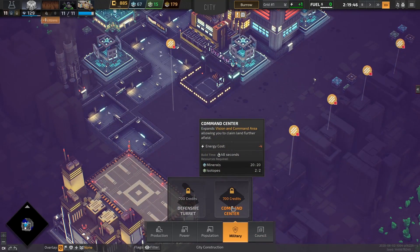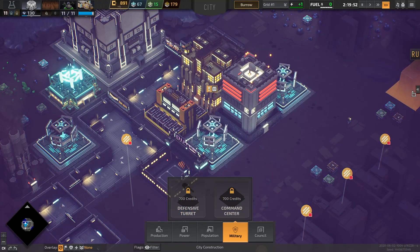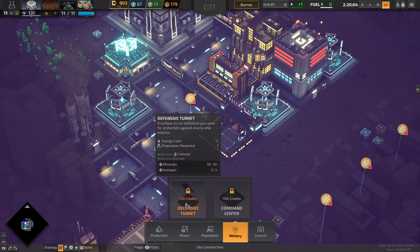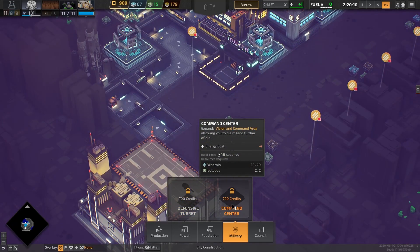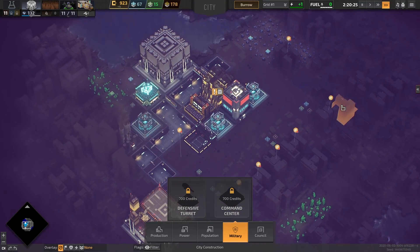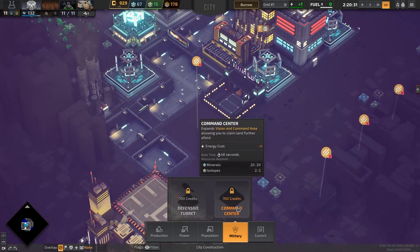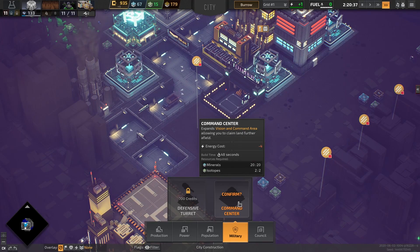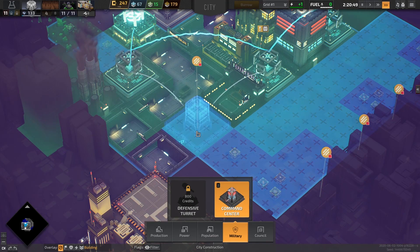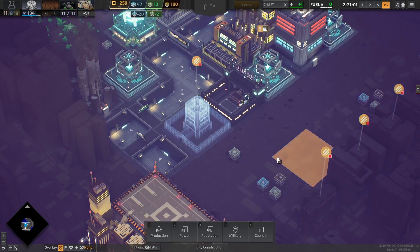We might want to do a military command center, and also a defensive turret just in case the rebels attack. So we might want to start planning for that so we have appropriate power. Defending ourselves further away from the HQ is better, because once they've reached the HQ it's a little too close. Let's try building a command center to expand our command range — we'll build that right here.